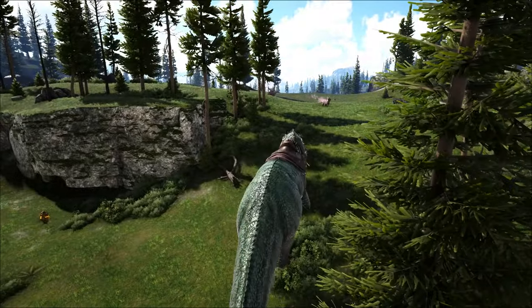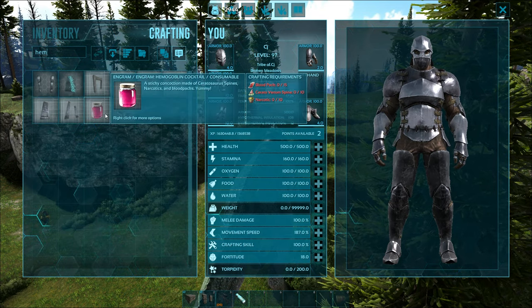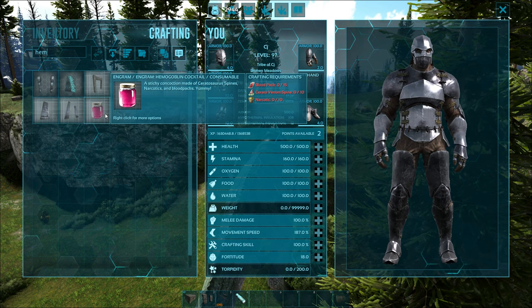In order to tame these guys you first need to be prepared. You will need a Hemogoblin cocktail. For this you'll need 15 blood packs, 10 Serato spines, and 10 narcotics.